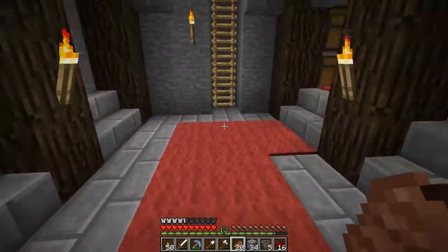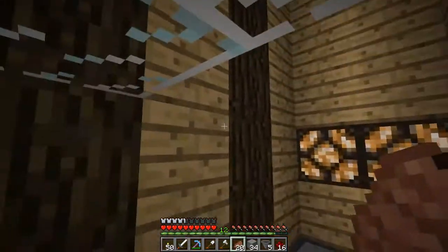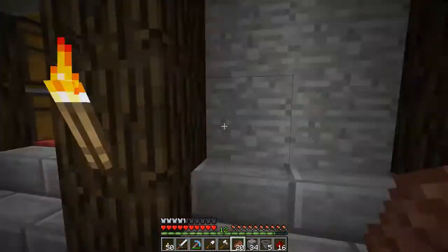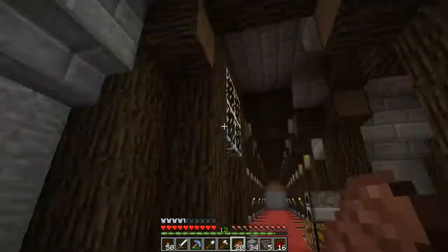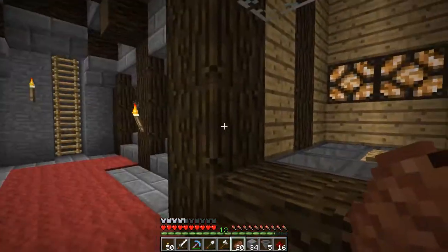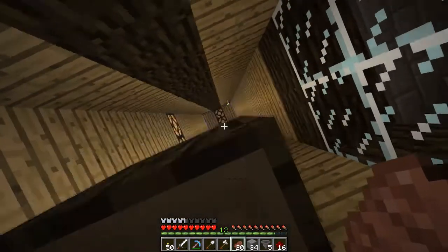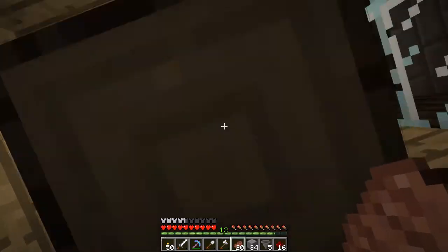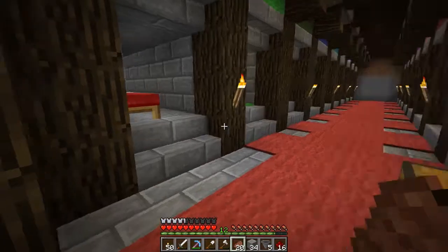Okay guys, welcome back — just kind of to end the video here. I think what we're going to do is we're going to fix up the iron golem farm. I put a ladder up here to the top because I needed an easier way to go up and down. So what I did is I actually moved the pressure plate — I've just done one now and it's now here. So when the guys actually fall down, they'll fall onto the pressure plate and crush themselves, and then the iron should go into these hoppers.